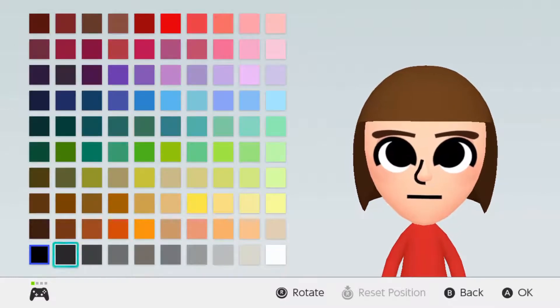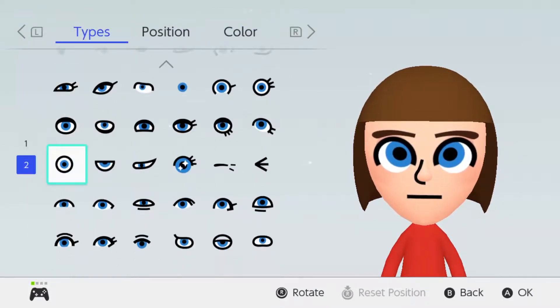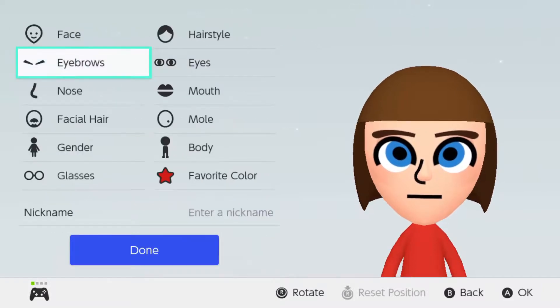Her eye color is blue, but not just a regular blue — more like this kind of blue, like this blue right here. So you want to give her eyes like these if you want. Or if you want, you can give her the other eyes that I mentioned before — you could give her those eyes. But personally, I'll just go with these eyes.